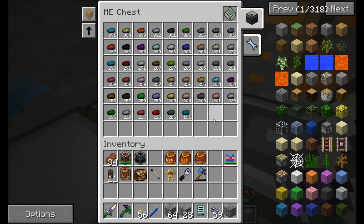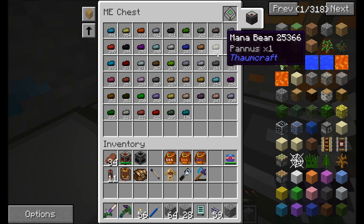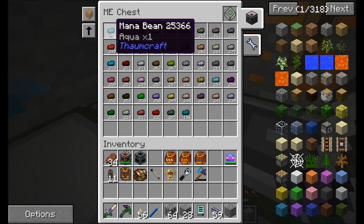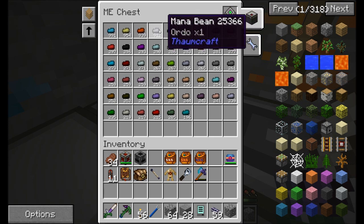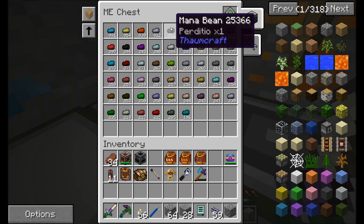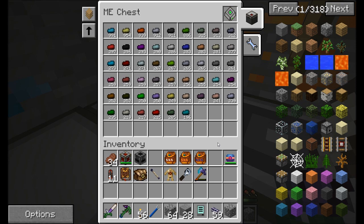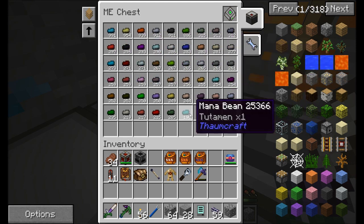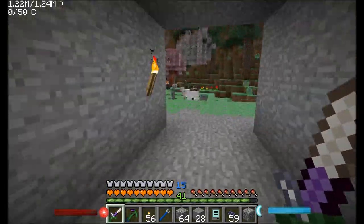I've been leaving my server up and running for a little bit here. So as you can see, we've got a lot of Mana Beans, which is really cool and helpful. It's funny how most Mana Beans seem to hover in the 200 to 300 range, but then there's 6 that are way up in the 900 range. And they happen to just be all the base aspects - Terra, Perdito, Ordo, Ignis, Air, and Aqua. The base aspects have almost 3 times the chance to drop from Mana Beans as any of the combined aspects. Pretty neat.